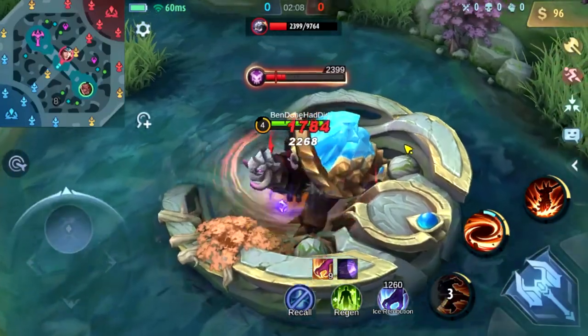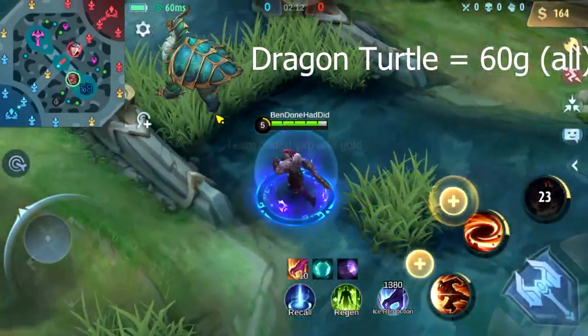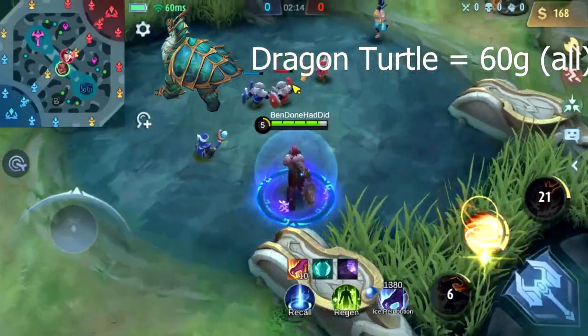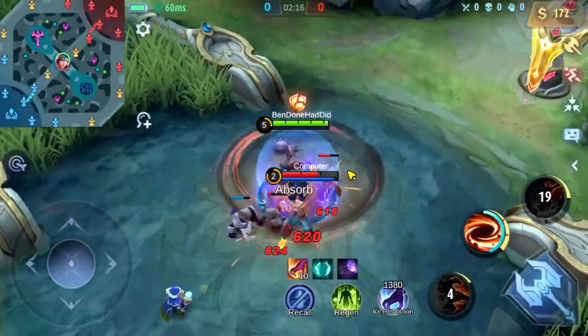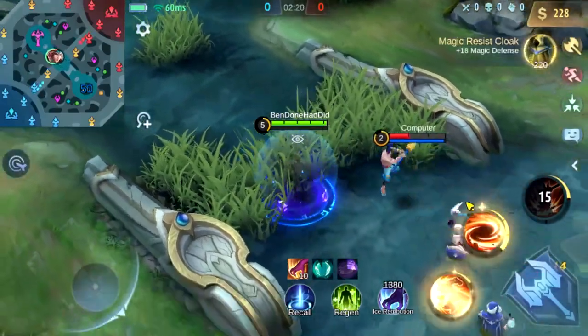Starting off, the first turtle is going to be worth less as the game continues. That first one is worth 60 gold, and all of the teammates share that. It also gives experience, so every teammate gets 60 gold and experience.